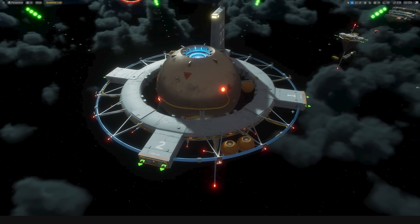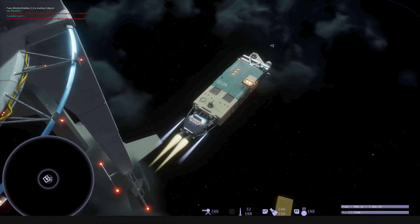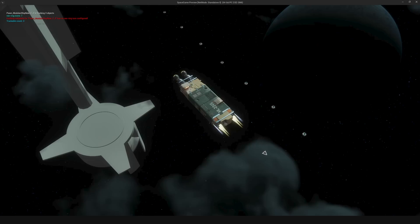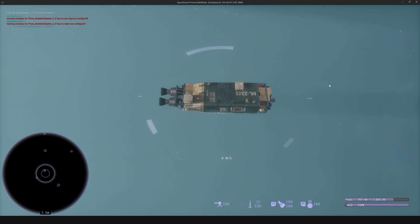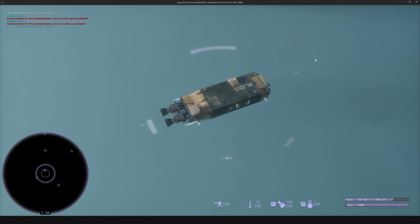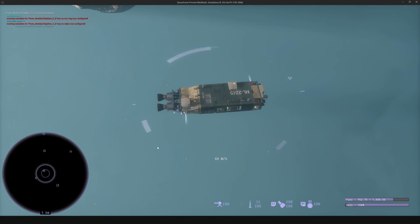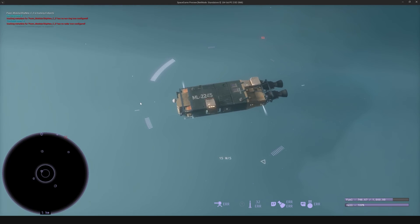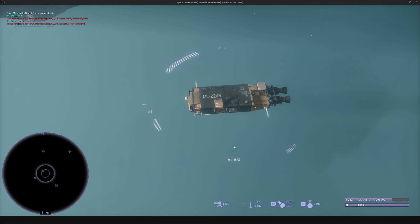Hey guys, LevelCap here and welcome to devlog number 36 for a spaceship game that I'm building with my buddy Rich and a small community team on Unreal Engine 5. Today I'm really excited to show off some new in-game assets with our new material system, a new flyable spaceship, some new upcoming ships, a complete overhaul to our movement system that is complex and physics-based, a new mouse input system, and a mass system. Let's get into it starting off with the assets.